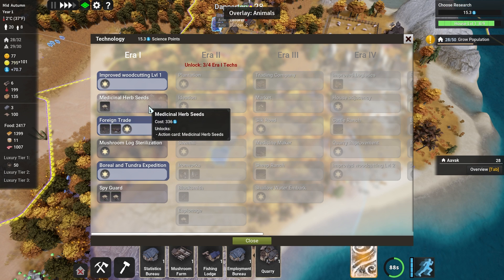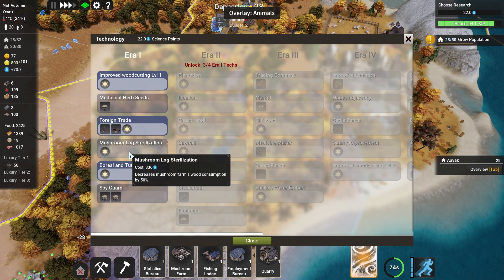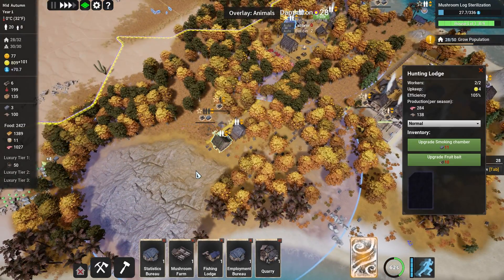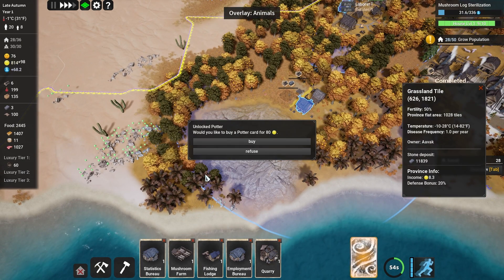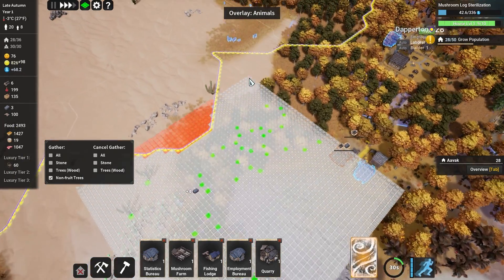We've managed to get improved wood cutting, which is very nice. Medicinal herbs - what are we doing for medicine? We're doing okay. Mushroom log sterilization decreases mushroom farms' wood consumption - now that is going to be useful. Medicine-wise we're okay for the time being, but it is eventually going to get a little bit rough. Unlock the potter? No - nor the clay pit right now. We've got enough things going on that we don't need them.